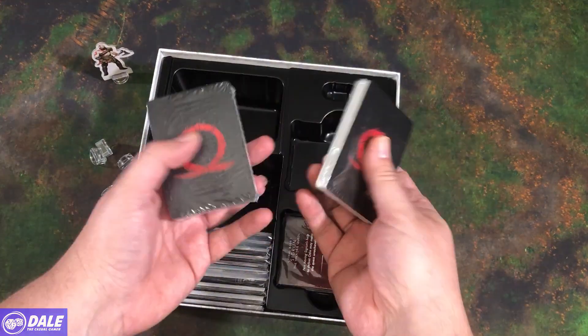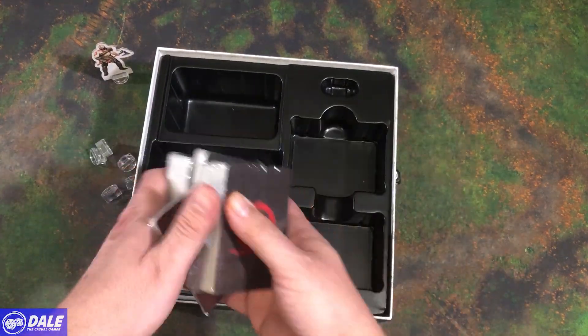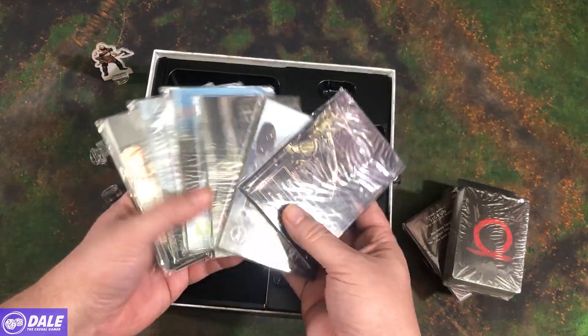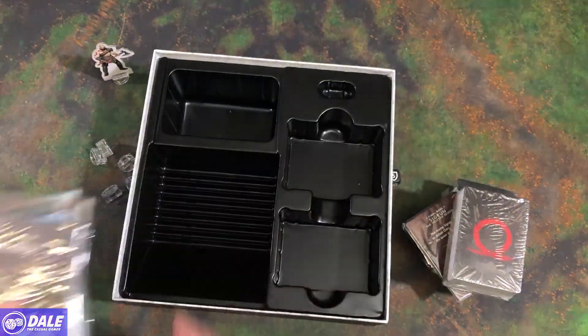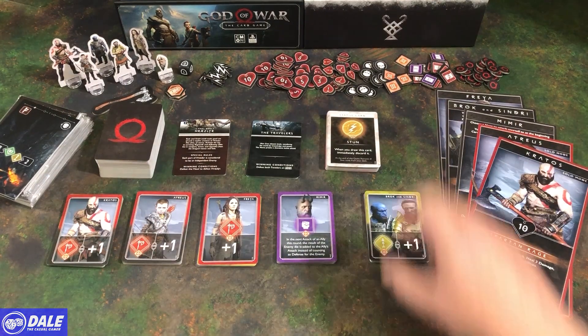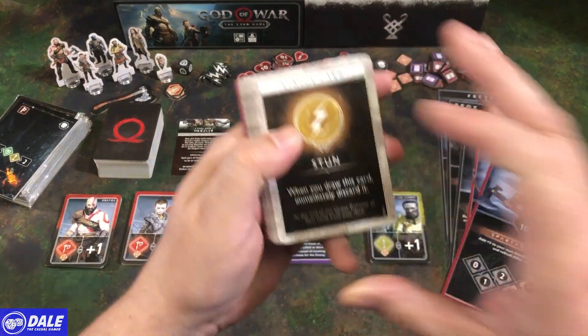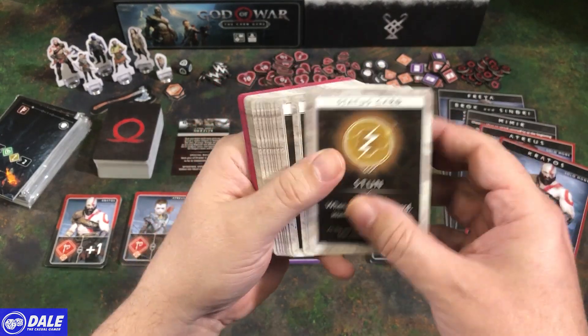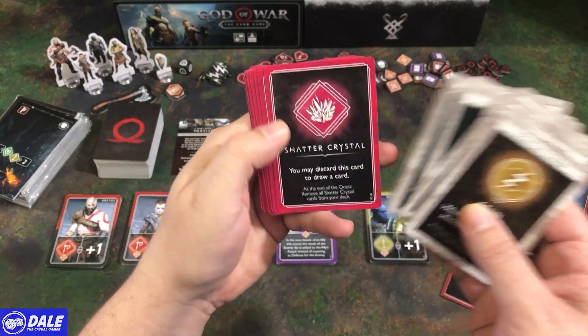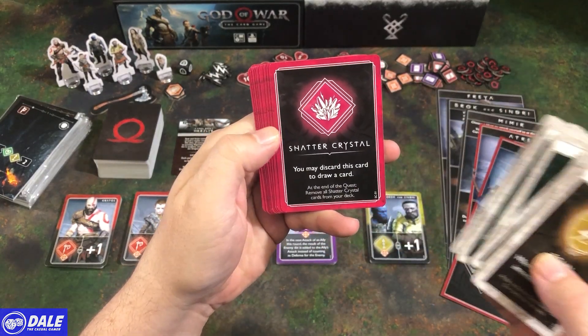And then a bunch of stacks of cards, and then these must be our scenario packs. So here's everything punched out. We'll start by taking a look at our status cards. We've got a bunch of stun cards, poison cards, and then shattered crystal cards.